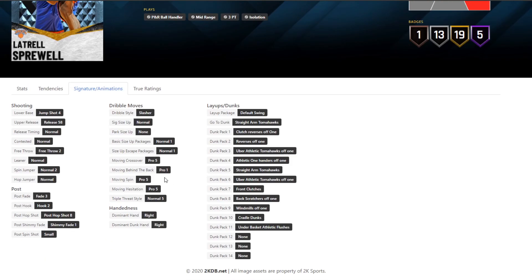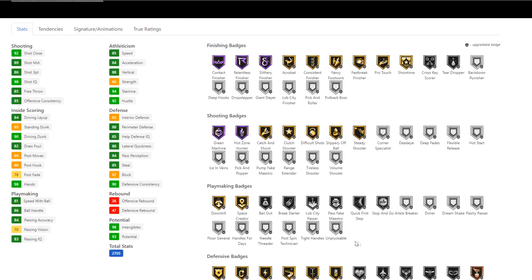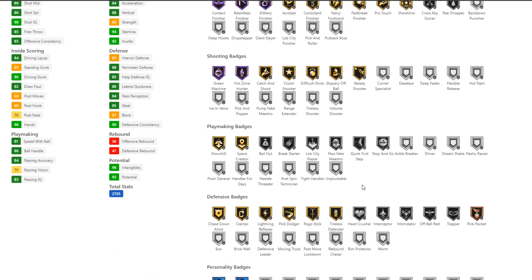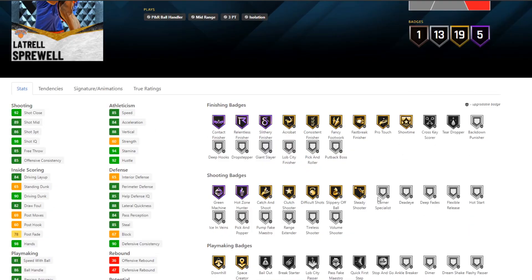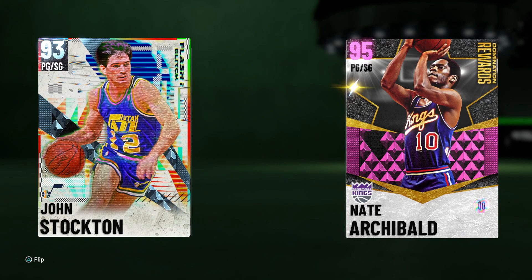The great thing about this Latrell Sprewell that makes him a top tier card is that you can add every single upgrade — every single Hall of Fame badge, every single playmaking badge, every single shooting badge, every single finishing badge, as well as every single defensive badge. There's nothing you can't do with this Latrell Sprewell; you can make him whatever you want. His tendencies on defense are interesting — not the greatest — but the signature animations are beautiful. Jump Shot 4, great dribbling animations. I love the fact that you can badge him out however you want.